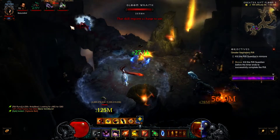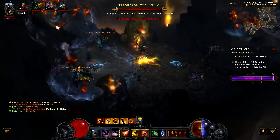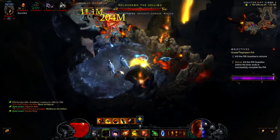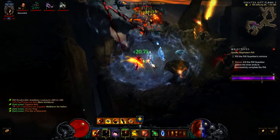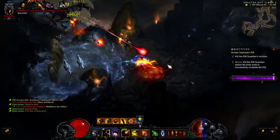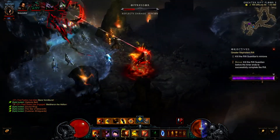Make my way, go up top, tumble around. You always want to make sure you have some discipline and enough hatred. You want enough hatred so when the Physical element procs on Convention of Elements you can do an insane amount of damage in that short window — you can get about two or three cluster arrows off, maybe even four if your timing's right.